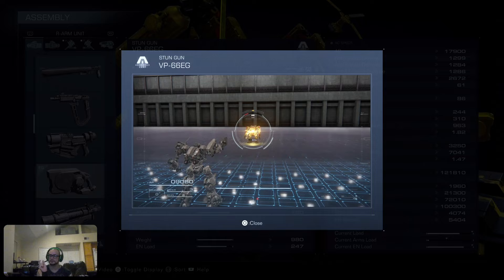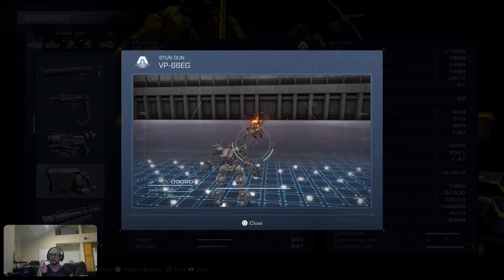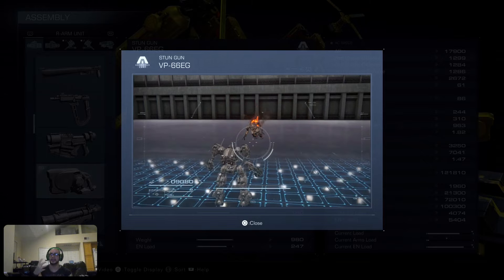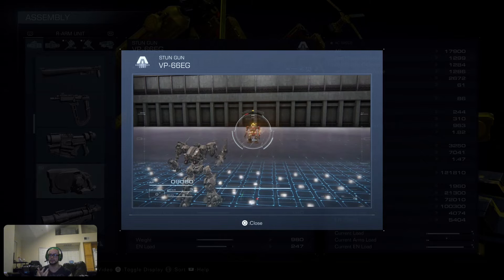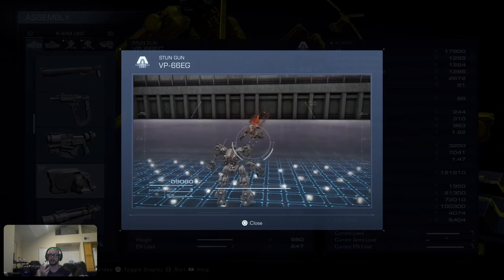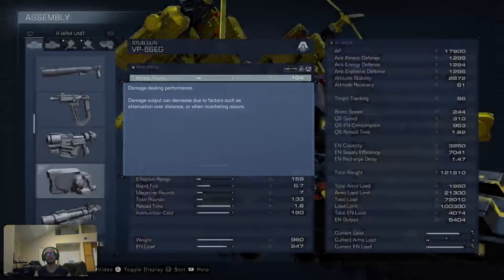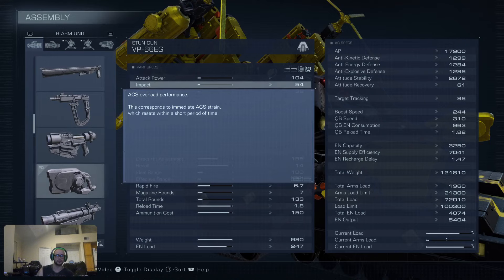You get a yellow bar that, once it reaches maximum, gets you stunned for a second and you also receive damage. It's interesting because even if this weapon does not have significant impact at just 54, you are still able to stun your opponent.